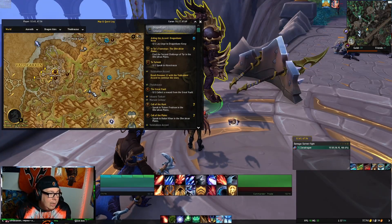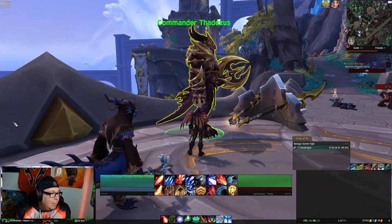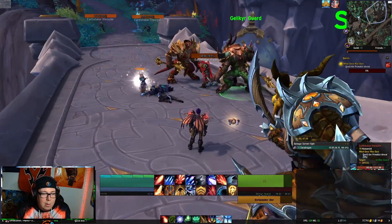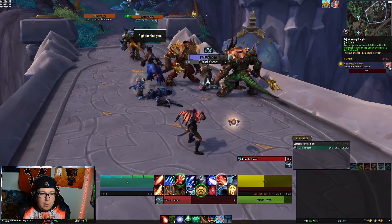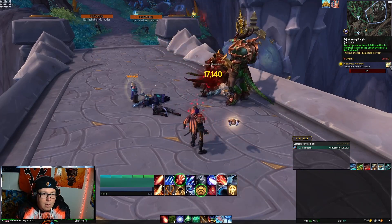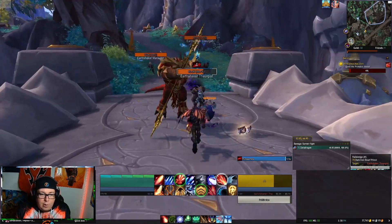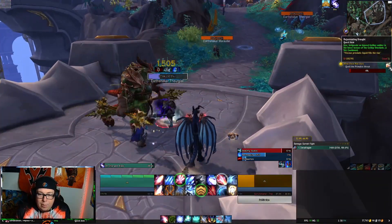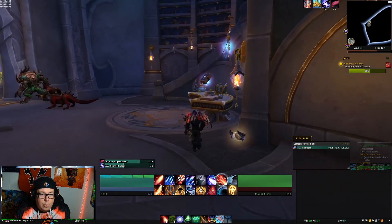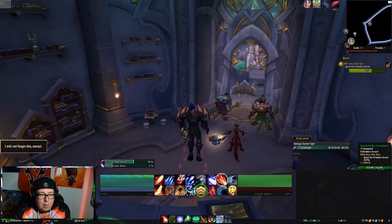We're going to start here on the map with these cords. We're going to talk to Commander Thaddeus and accept 'What Once Was Ours.' That's going to have us go through and basically we just need to get our percentage bar up, it seems from killing. You can find these guys here, and this is what the potions are for — that'll help with your percentage. They don't do a whole lot of percentage, but every bit counts.